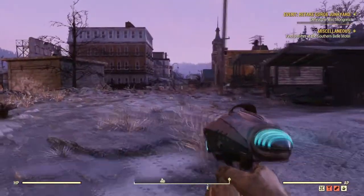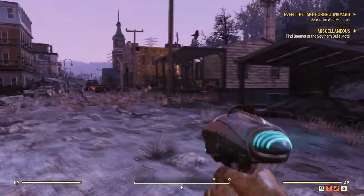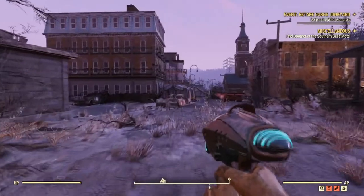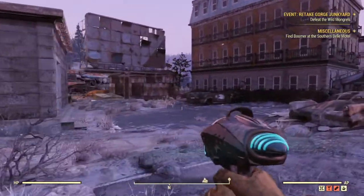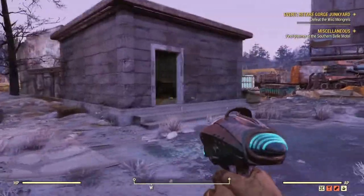Hello everybody and welcome back to another Fallout 76 video. In today's video I'll be showing you guys how to get the TNT Dome Key 2, so that you can change the ammo type on your alien pistol.